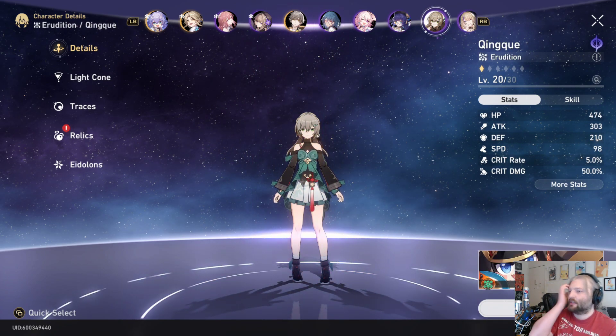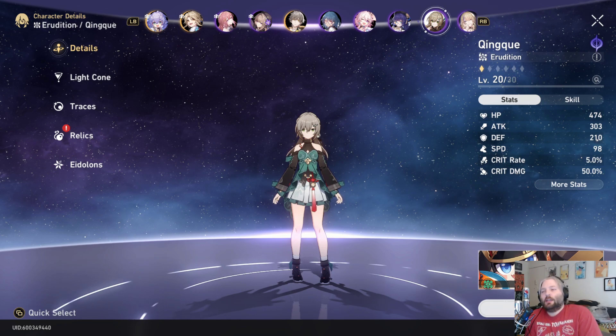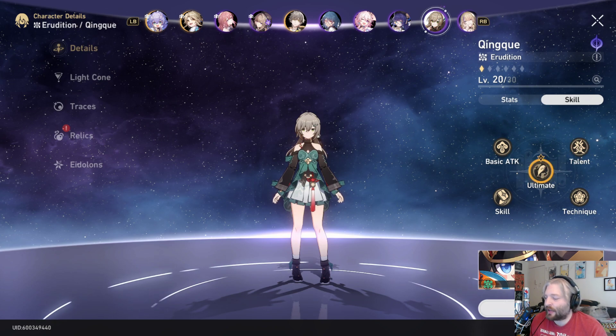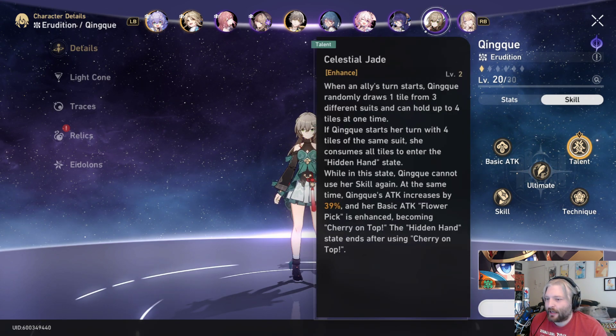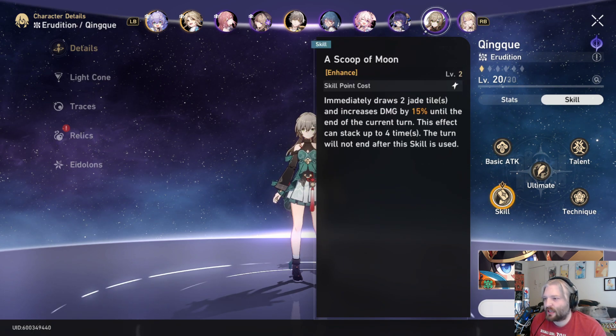Now kind of in the same vein but a little bit different — I think everyone gets this character for free as well — Qingque. I'll be honest, I don't know how to say her name. But she's got a really, really cool, slightly RNG-focused kit. Basically what she does is you just do normal attacks for 50%, or you could use her skill, which doesn't do damage but lets her — every time an ally goes — and this is actually the most important part.